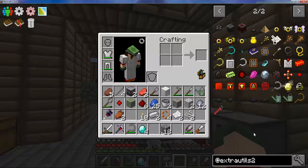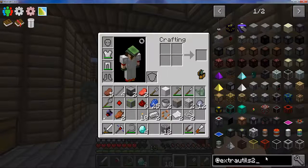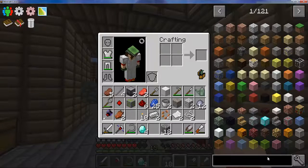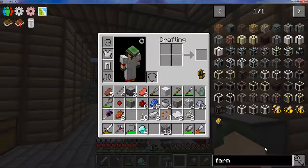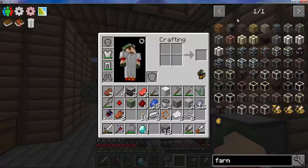All right, that'll do for now with the manual. Let's see what farms we've got available. We've got the forestry farms and we've got the Actually Additions farm and the farming station.